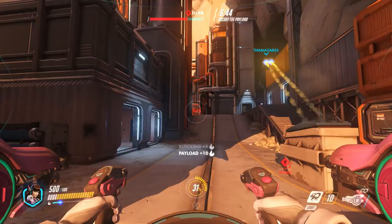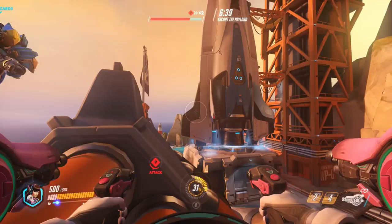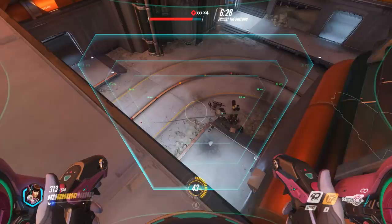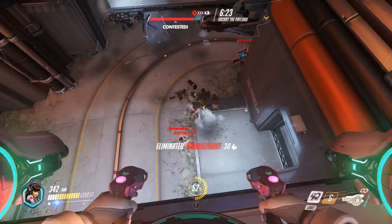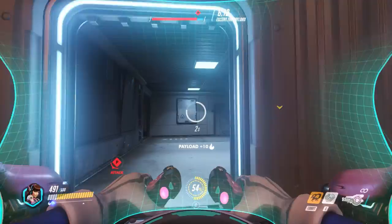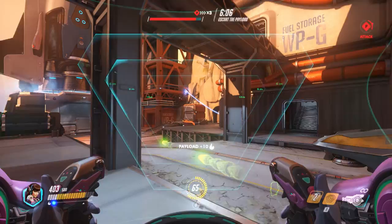I do think they might need to reel back the damage of the pistol, but it's still early days. She is what she is — a battering ram in a pink mech. She's not like Reinhardt; she doesn't get on the objective and stand there. She can use E, which is effective for shutting down a lot of ultimates, and it's a relatively short cooldown so you can keep using it over and over again.